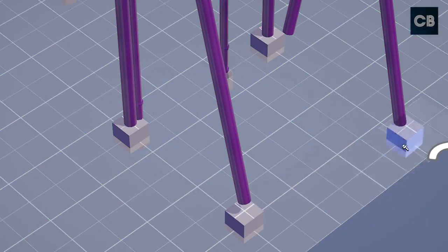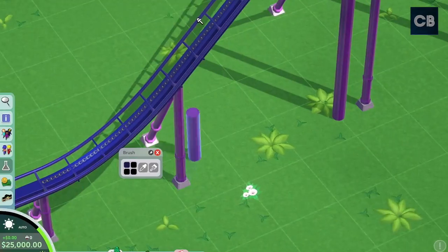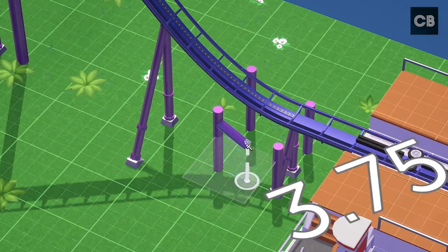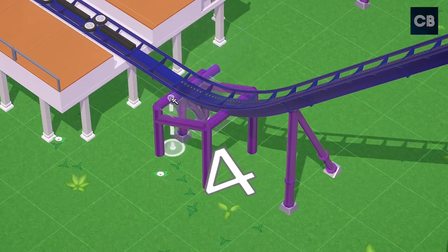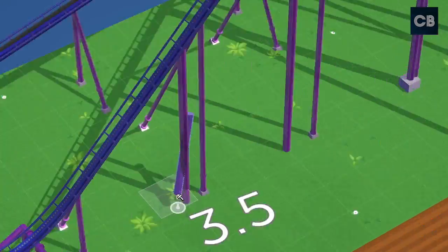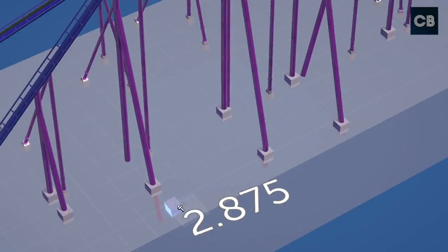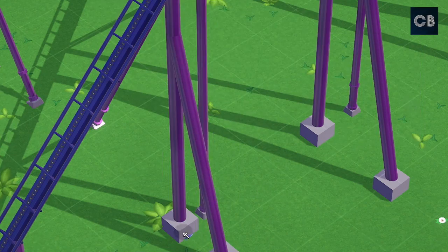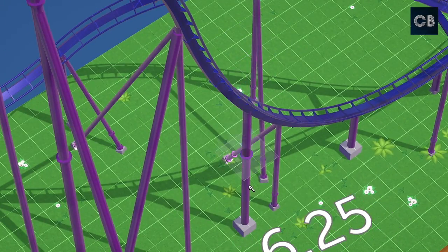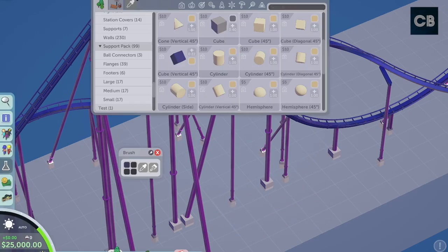My ideas for this map at this point in building are absolutely zero. I just went with a random color scheme which ended up looking a bit like the Bizarro colors from the BnM floorless coaster at Six Flags Great Adventure. I thought about doing a Bizarro theme but didn't — this whole design takes a complete 180 and ends up completely different to what I'm showing you now.